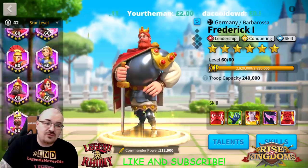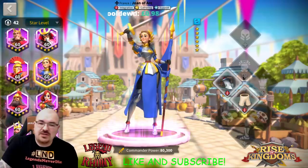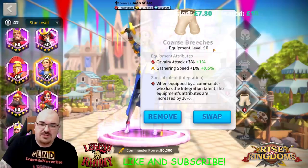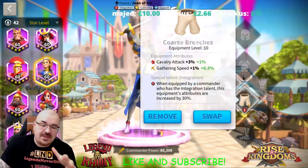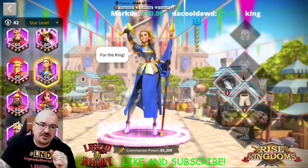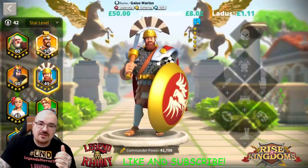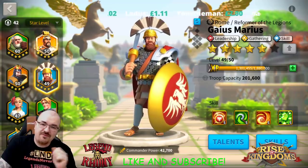If I check Joan of Arc, she has the Sharp Longsword and the Coarse Breeches — they all have gathering speed. When you get the special talent, it's very important that you select Integration, because most gathering commanders have Integration, and that way you benefit from that talent — otherwise you will not benefit.